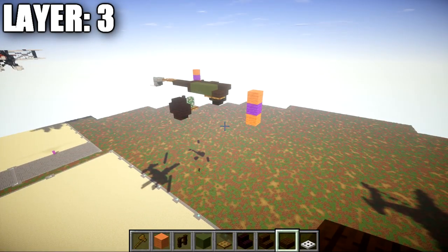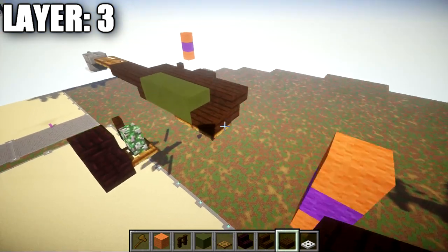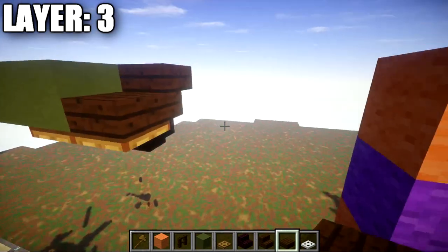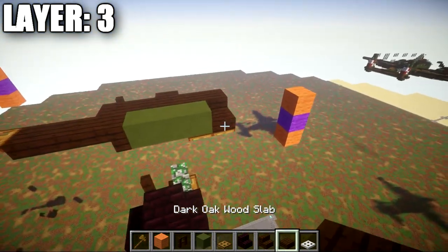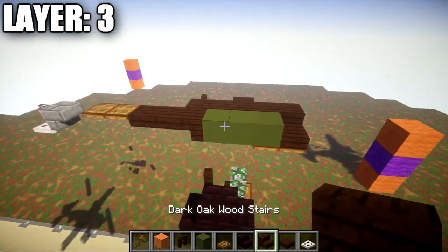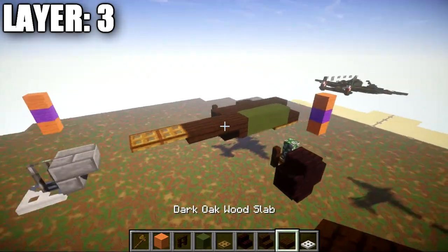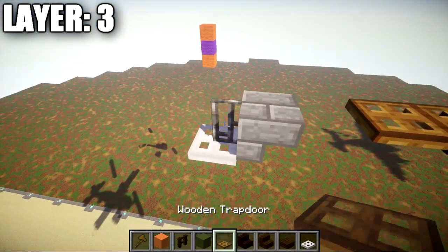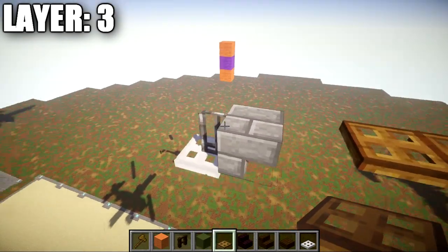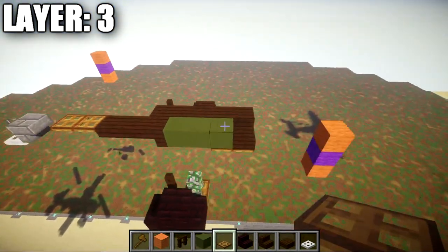Moving on to Layer 3, where we start getting into the fuselage. Place a dark oak wood slab on top of the front wooden trapdoor. Going back from this, place a row of three green stained clay blocks, followed by a dark oak wood upside-down stair, then two dark oak wood top slabs, and two wooden trapdoors. Go back to the iron trapdoor, place an iron bar on top of it, and coming off that bar toward the wooden trapdoors, place an upside-down stone brick stair. That's the center line of the aircraft.